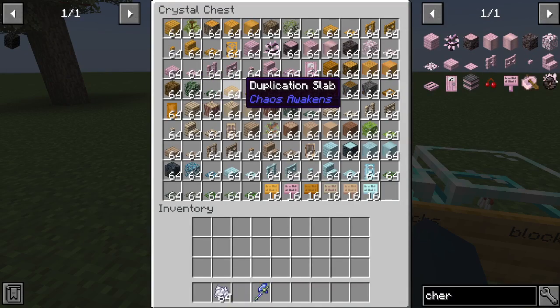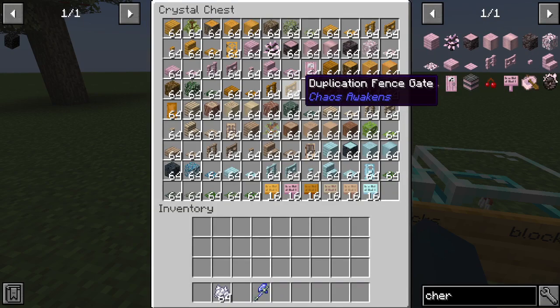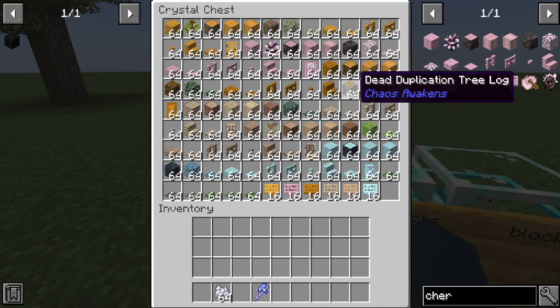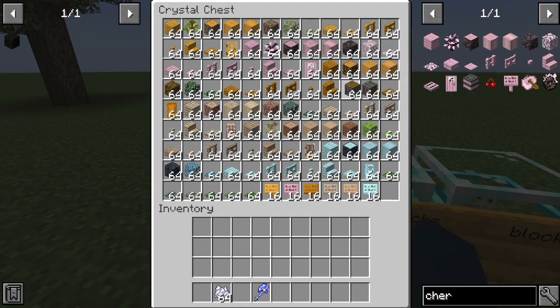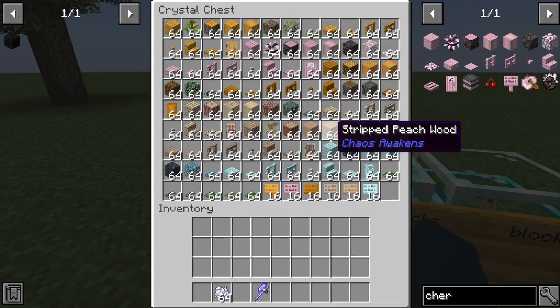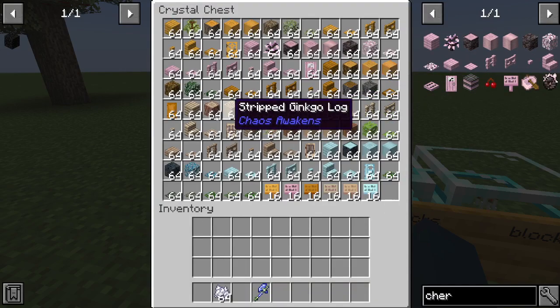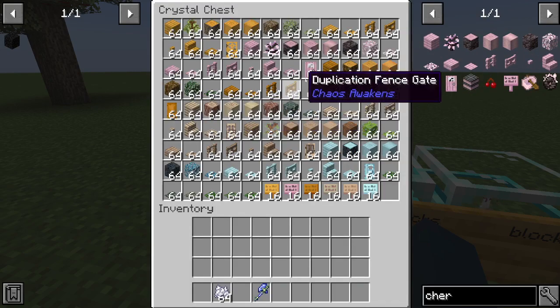Let's craft that like that. I don't know how to get dead duplicator wood, I'll just get it from the creative menu. Let's get the duplicate trapdoor and duplicate door.